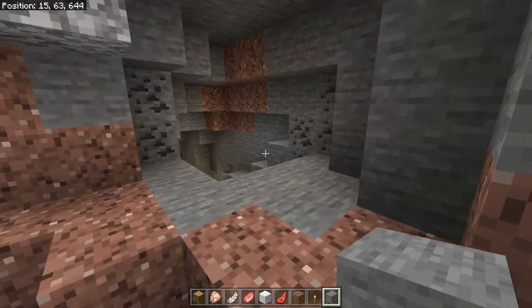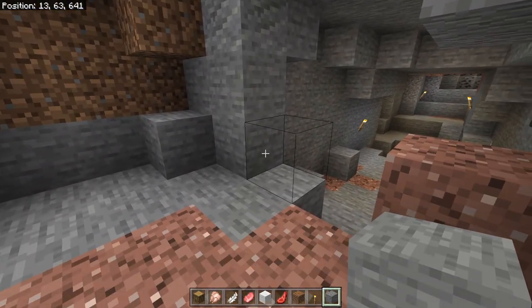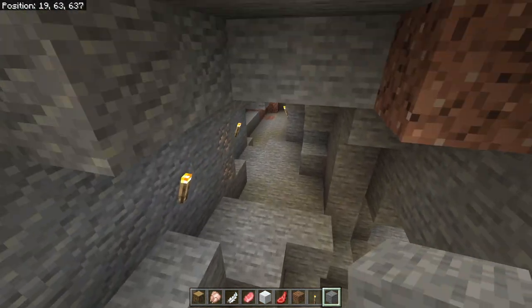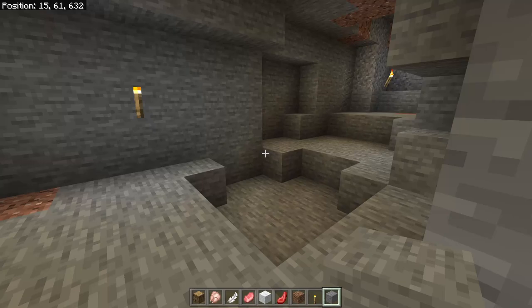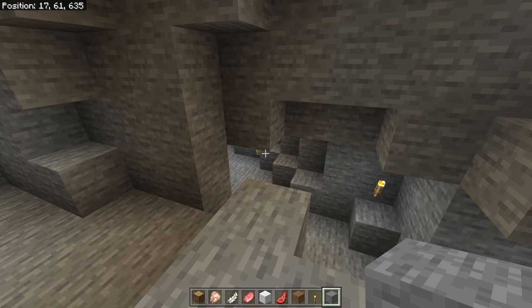My first tip is to make sure you don't have too many entrances and exits to your cave. The cave I found has too many, so instead of abandoning it we just block a couple of them off — now no mobs can get in. But if I want to still get over to that side, I just block it off and I now have access. Make the cave work for you because it's not always easy to find a good cave.